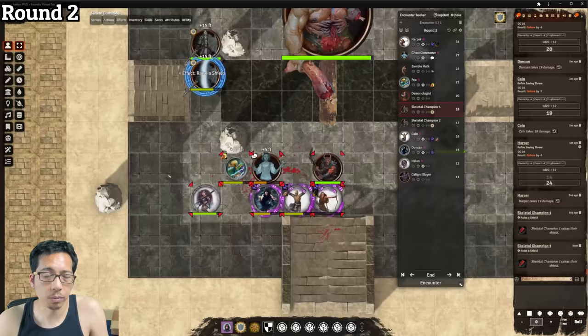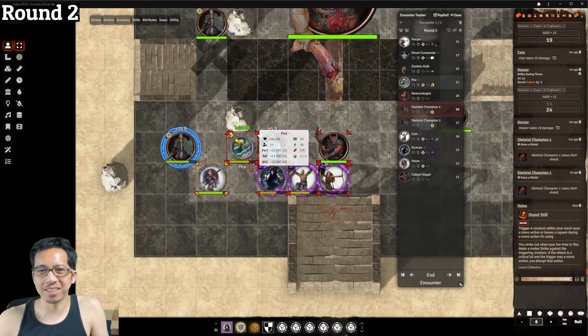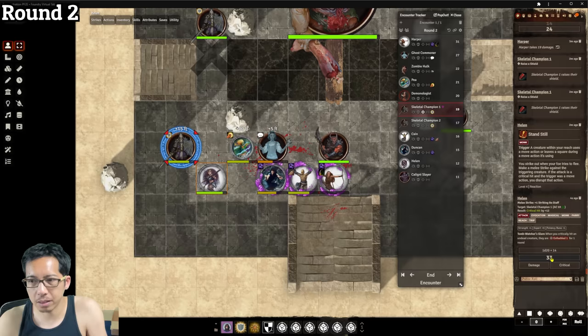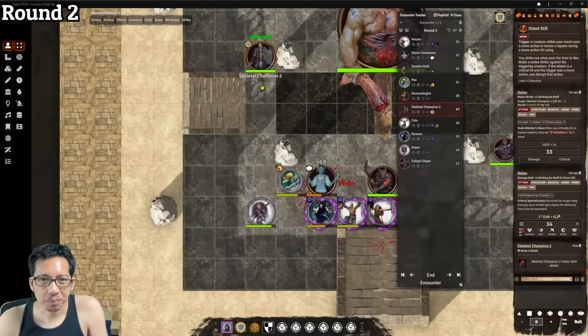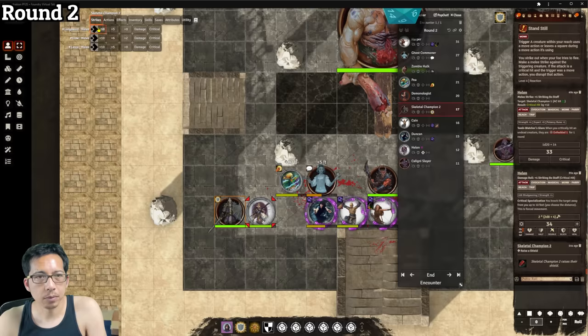A skeletal champion raises its shield before moving. As it leaves its square, Helen uses her Stand Still reaction — striking a creature that takes a move action within her reach. She rolls a 19 on the die, which is a critical hit because its AC is 21 and 29 exceeds that by at least 10. Critical hit damage totals 34, which destroys the skeletal champion — it only had 19 HP left. The second skeletal champion also raises its shield and moves past its fallen ally, then strikes Helen with its longsword for 8 slashing damage.